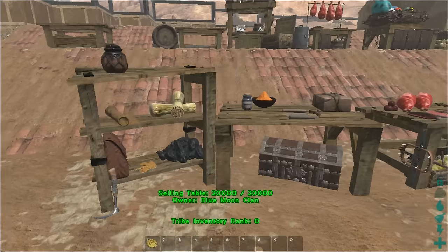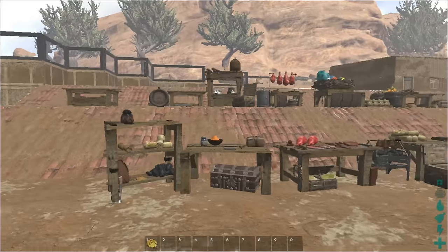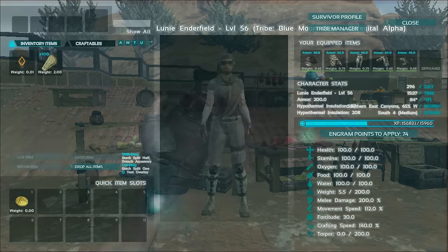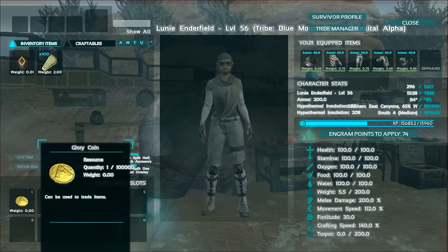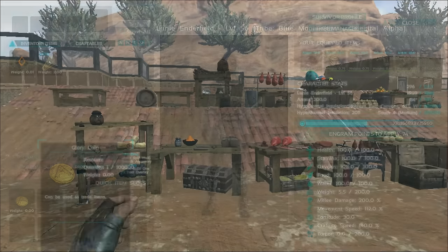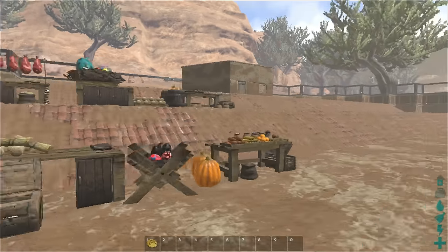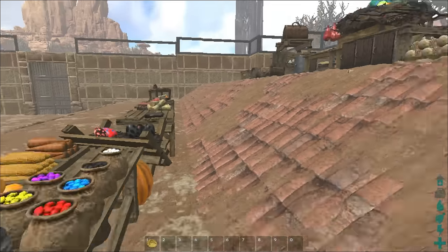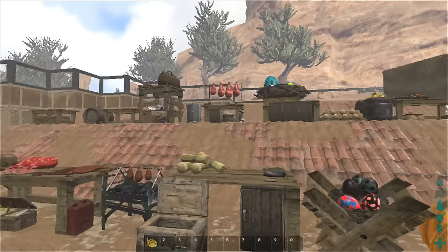The first thing you may have noticed is that I have a new item in my inventory. This item is called a glory coin. This is the currency added by this mod and is the base for all the other mods. You have to have the Capitalism currency mod installed for any of the other ones to work, otherwise you will crash.